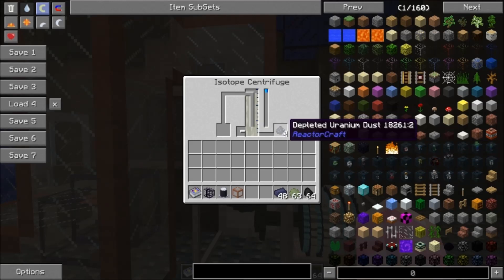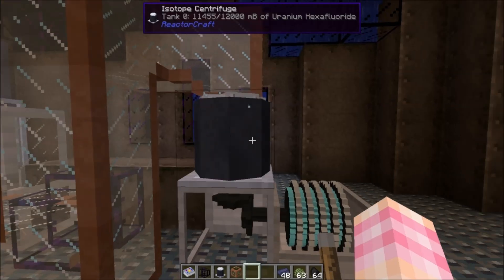We've now run through three times and we haven't gotten any enriched uranium. This is what this thing does — you're going to have to run it quite a lot to get a decent amount of enriched uranium. That's the entire point. You're definitely going to want to put even more power in to get it running faster, because after four times we still only have depleted.